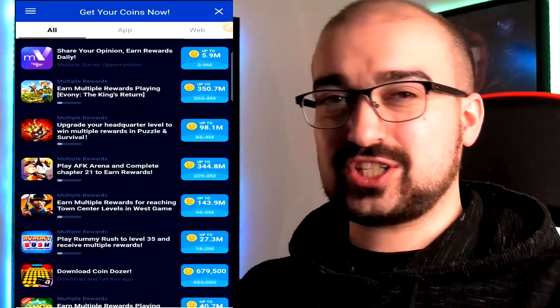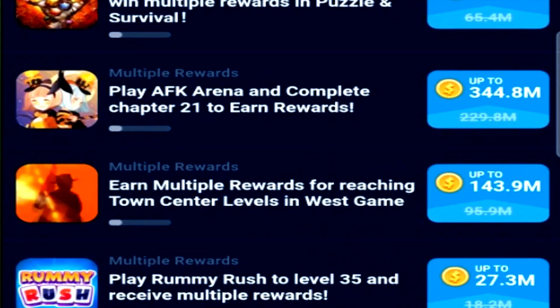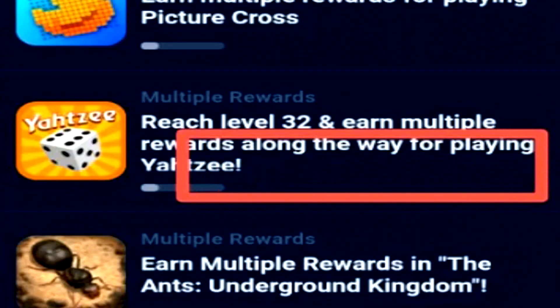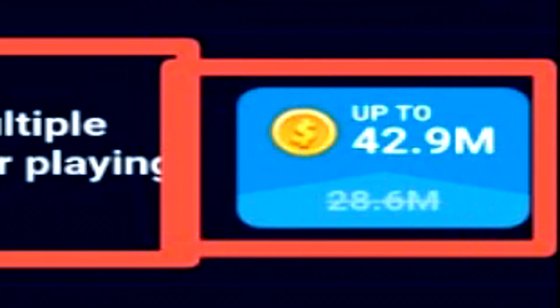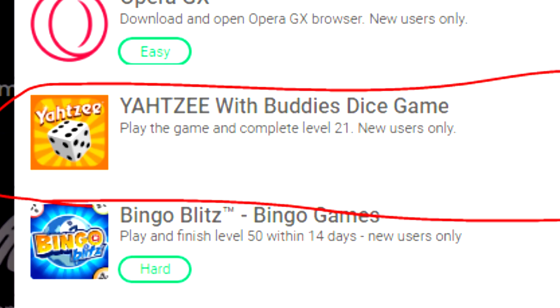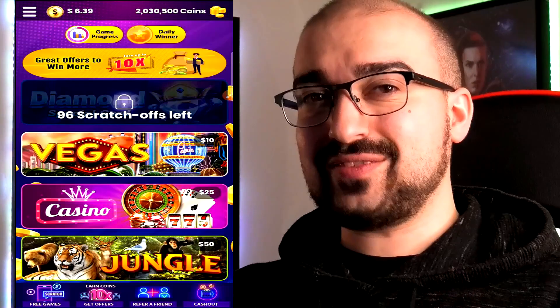What I mean by that is that on other applications — let's say like FreeCash or Ysense — you might find these offers paying way more than this application would. For instance, take this Yahtzee app offer where it's claiming if you get to level 32 in a certain period of time, they'll reward you with 42 million coins. Now that might sound like a lot, but once you crunch the numbers, if we head over to FreeCash, you can literally see a Yahtzee with Buddies dice game offer where all you need to do is complete level 21 and earn $8.50, compared to Lucky Dollar's $4 or so. This is why you have to shop around when completing offer walls — this is critical to saving you time.